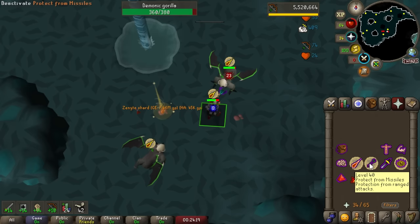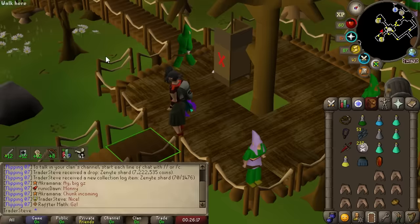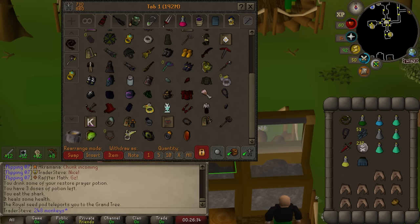Oh yes, there it is - near the end of our second task, we finally got ourselves a Zenite! Really excited about that. Our first one - new collection log slot. Now as soon as Steve gets a new item in his inventory that is part of the collection, a new chunk has to be unlocked. I can't sell this first one, so it's going in the collection tab and we're unlocking a chunk with it. Once we get subsequent ones, we can of course sell them, but per the rules, this is going in the bank.